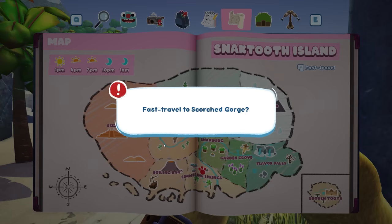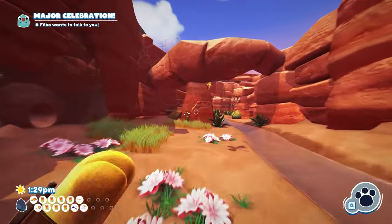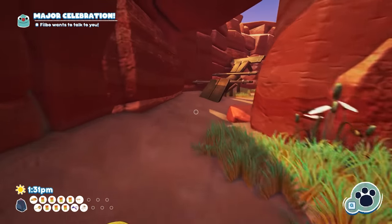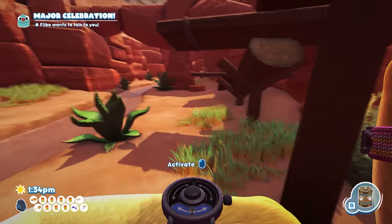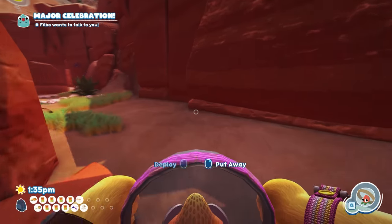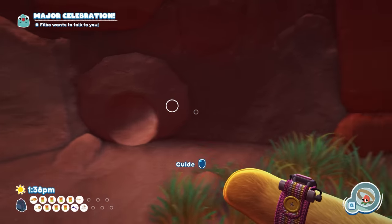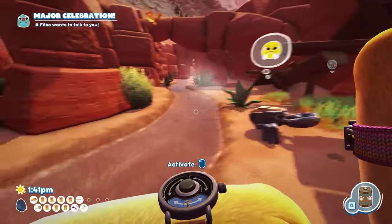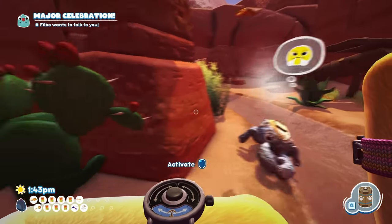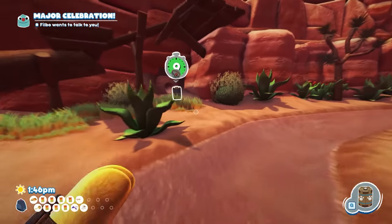Let's just grab the other peel bugs so we're being productive. Let's go to Scorch Gorge and then Flavor Falls and Sugar Pine Woods. Here we go — put the buggy ball in the entrance of the tunnel. Back to the snack trap — remember last episode we had to come here with shy weenie worms covered in ketchup? And we got the green peel bug! Awesome.